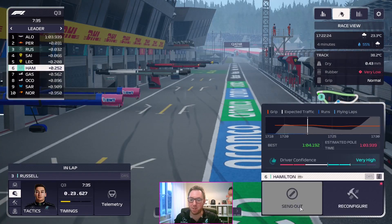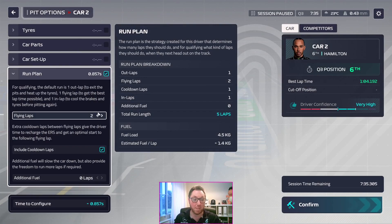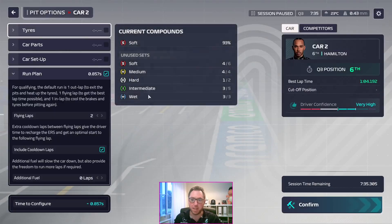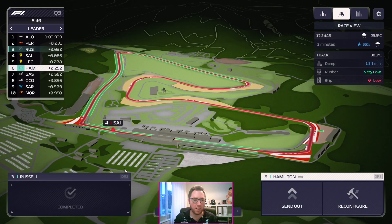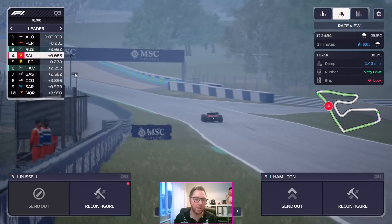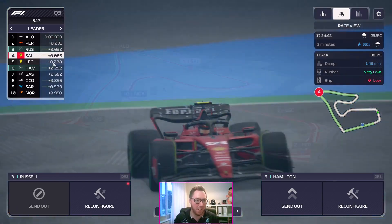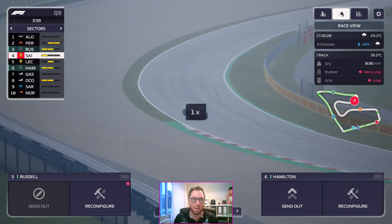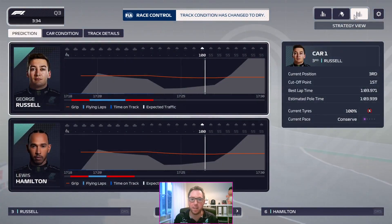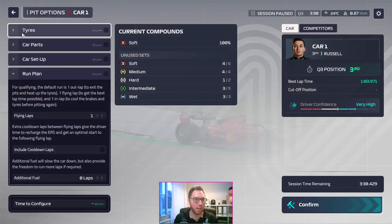This game has screwed Hamilton absolutely well and truly. It says two laps but I didn't include cooldown. Sainz is going out on inters — what's the point of going out on inters? Although that rain has just dried up again. Quick — send the cars! Why is Russell not ready? What is this game doing to me?